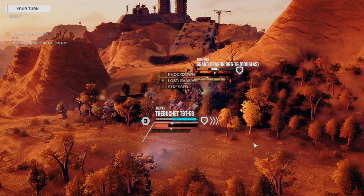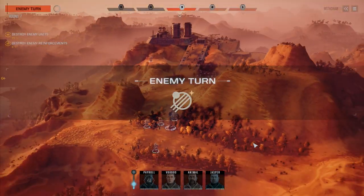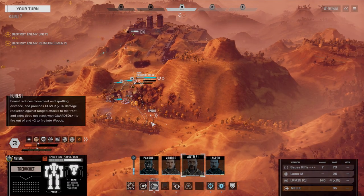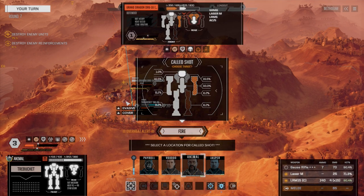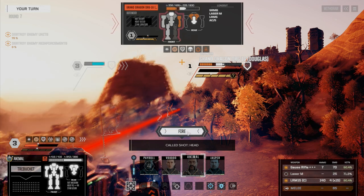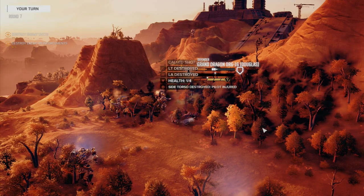We're going to run Animal next. I want to see if he can use that Gauss rifle on the guy's leg. We could go for head hits though — he does have that LRM he could use. Let's move Animal back there — are we sprinting or going right here? We're going to fire on this guy. I'm going to go for a head shot, leaving off the medium laser. Let's throw the Gauss rifle on — we've got a great chance to hit. Let's hope he blows his head right off.